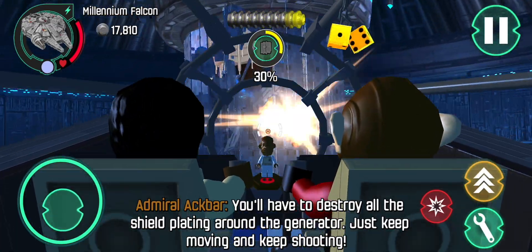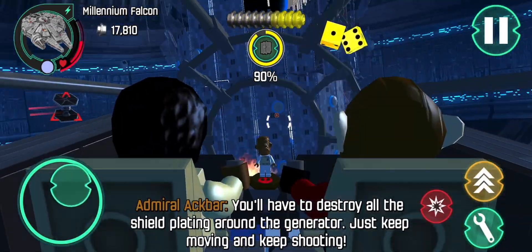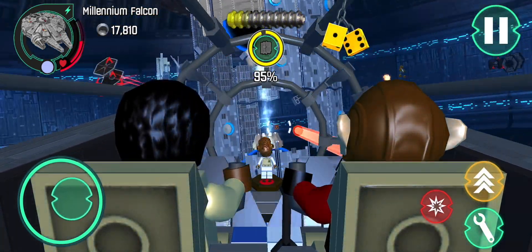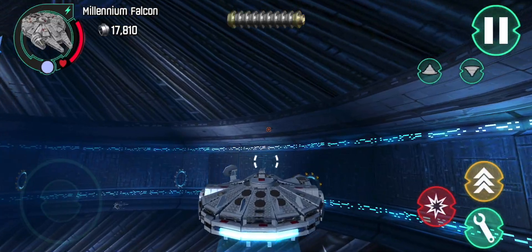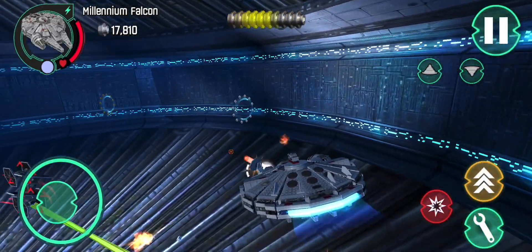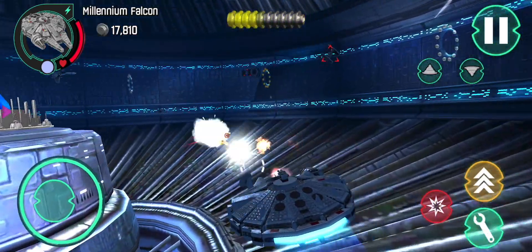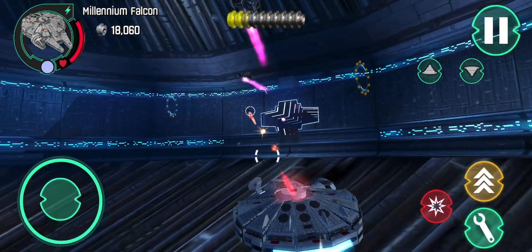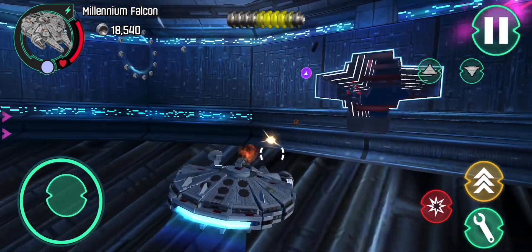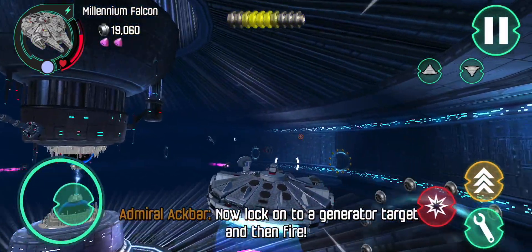You'll have to destroy all the shield bleating around the generator. Just keep moving and keep shooting. Now lock onto a generator target and then fire!